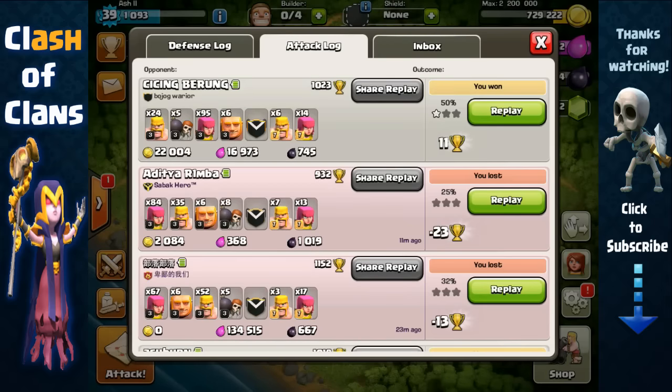Looking at my attack log, in the last three raids I made over 2,400 Dark Elixir in just 23 minutes. At this rate I can probably get the Barbarian King in just two hours. This shows how effective and efficient this attack strategy is — because this army trains very quickly, you can do a lot of raids in very little time and make loads of Dark Elixir.